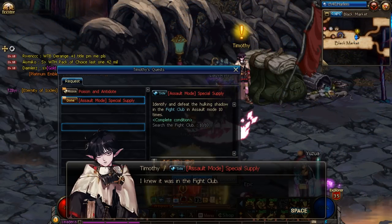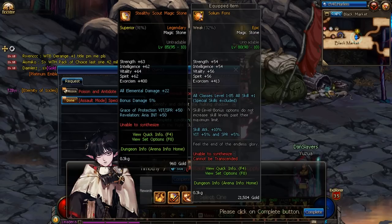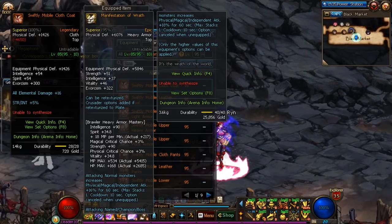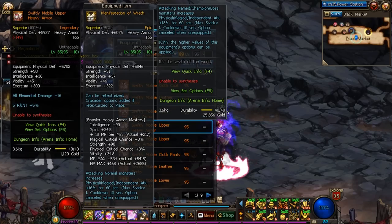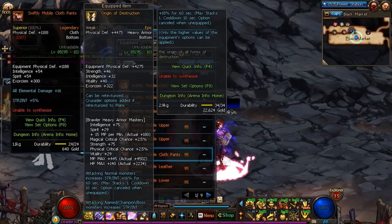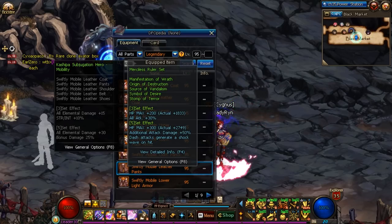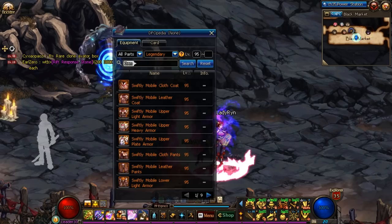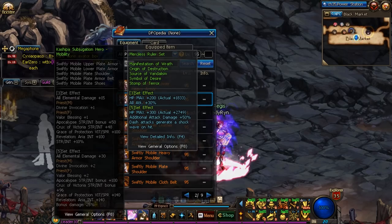All throughout the dungeon you'll be getting Emblems of Heroes and Tainted Energies from bosses, and you also have a small chance of getting a handful of emblems as a dungeon clearance reward. Timothy will also give you a quest where after clearing 10 hidden dungeon bosses from Assault Mode, he'll let you select one of the three legendary sub-equipments for free. One thing you'll notice about these Harlem legendaries is that they have what I call universal item and set options — the raw stats are generally all the same and there's only one set effect for armors, accessories, and sub-equipments.